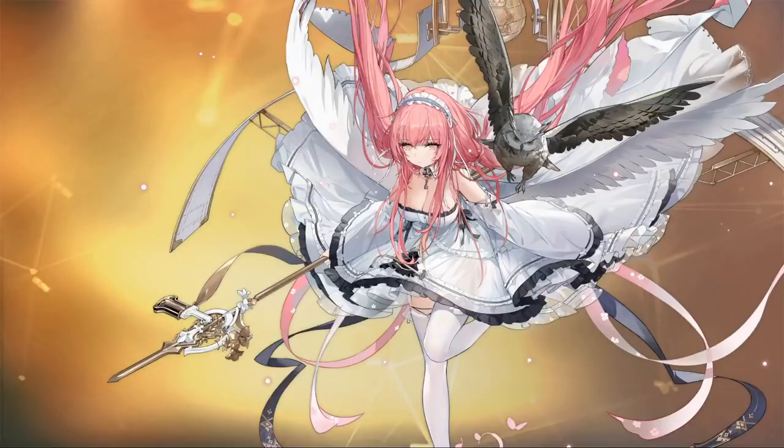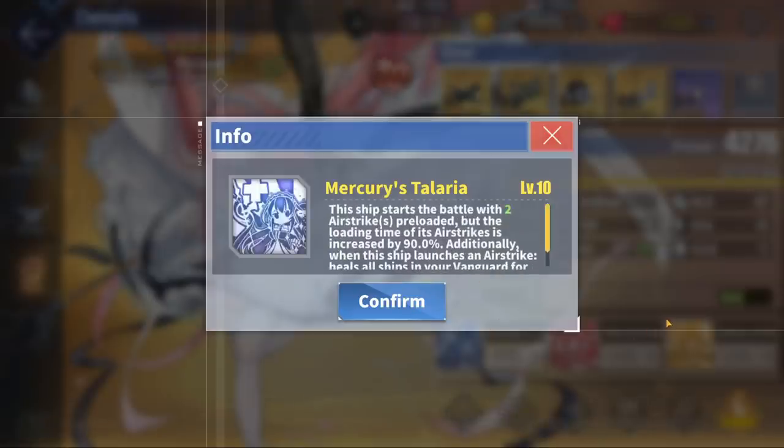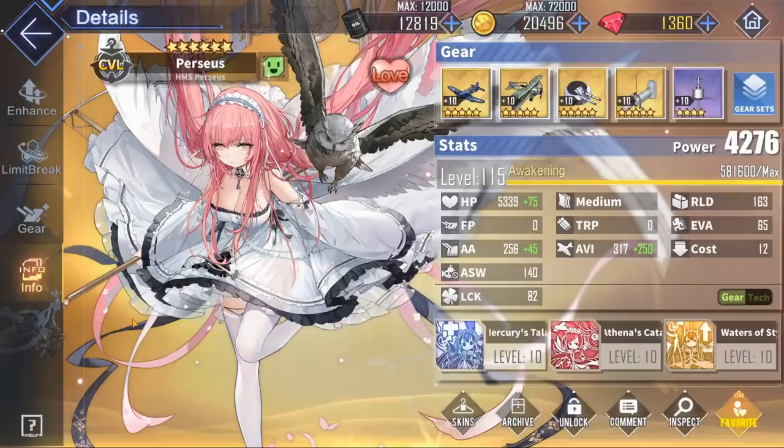Perseus is a super rare light carrier obtainable from the recent Aurora Noctis event. To put her playstyle in simple terms, she's just like Unicorn — a healing light carrier — but Perseus has bigger skill text paragraphs and, most importantly, the capability of much bigger heals.